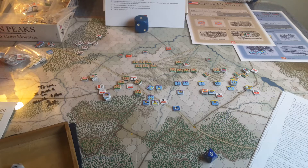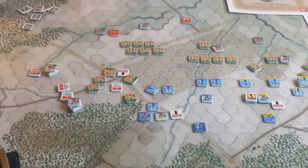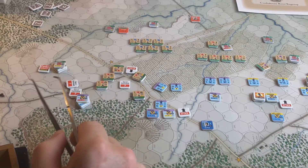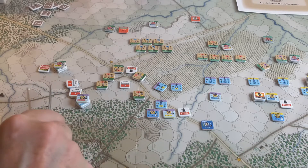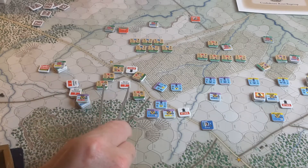All right folks, I'm just in turn two again, working with Ewell's division. He did have the initiative, went to the Rebels, and he chose Ewell to activate first at the top of the turn. Let's focus in a little bit. You can kind of see that things have happened. We'll start over here with Trimble's Brigade. Ewell's division was first.